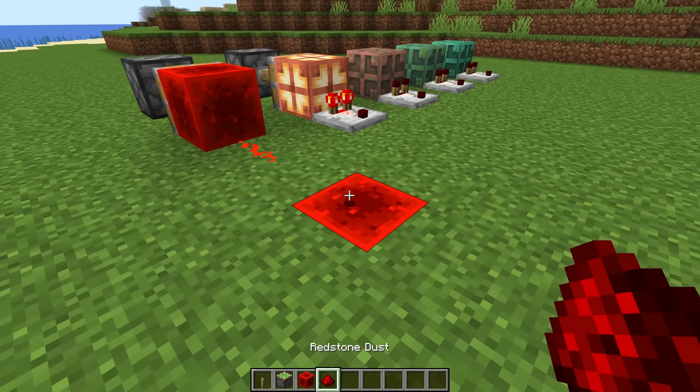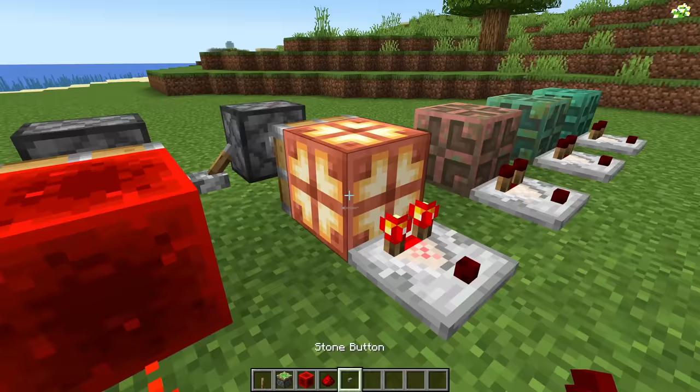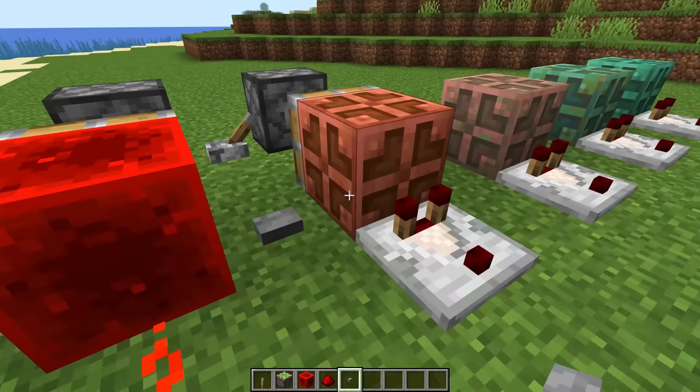But the key difference here is that a redstone block cannot be turned off. If I put a redstone block here, and I put redstone dust on there, that dust is staying on forever. You cannot turn off the power. But with the copper bulb, you can. So I can have something that moves back and forth and doesn't power this comparator, and then when I do want it to be powered, I can turn it on.